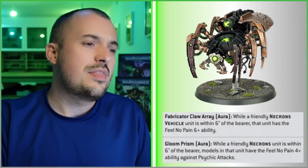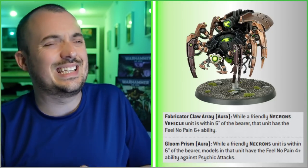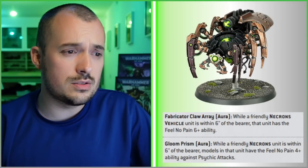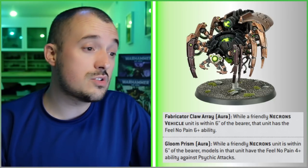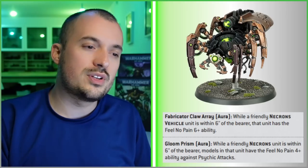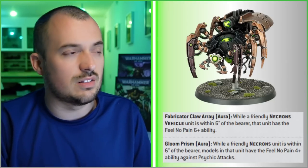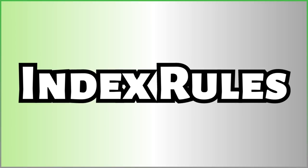The Canoptic Spiders are worth mentioning too - their Fabricator Claw Array aura gives vehicles within 6 inches a 6+ Feel No Pain, which includes the Command Barge. The Gloom Prism also offers a 4+ Feel No Pain against psychic attacks, which could be valuable against Thousand Sons or Tyranids.